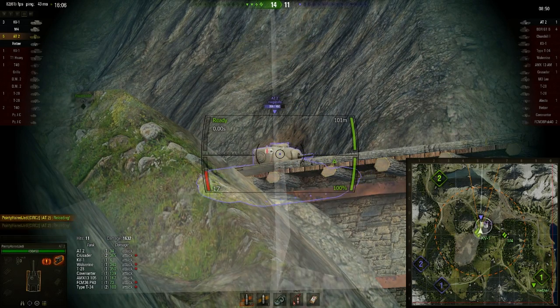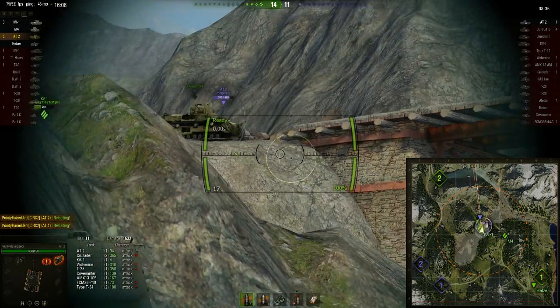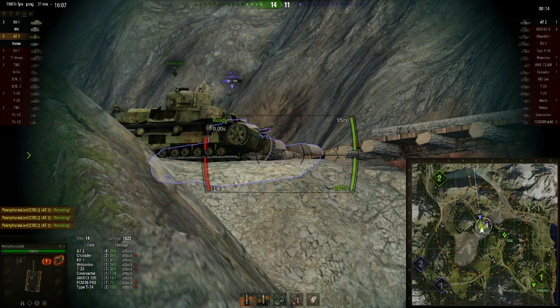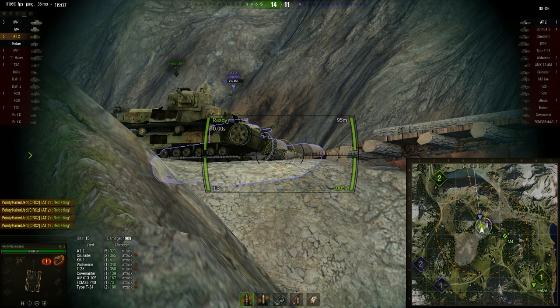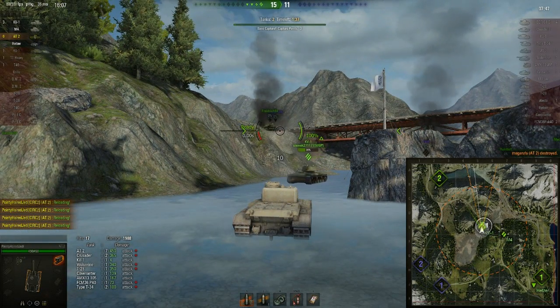This is going to maybe take a while, but the AT2 doesn't actually have many hit points, which is fortunate. It might take a few shots, but I just need to chip away. If it comes to that we can cap, because driving all the way up there to get this guy is going to be a tremendous pain. I can perma-track him. He's a bit incautious — he didn't pull back very far, so I just keep shooting here. A little bit of damage, tracking him every single time. He can't get away now. I'm the only one doing any damage against this guy. There we go — he's dead. Six kills, not bad.